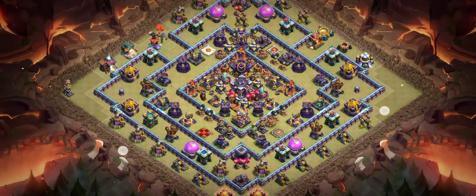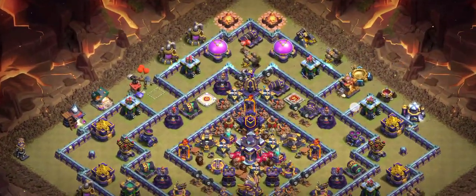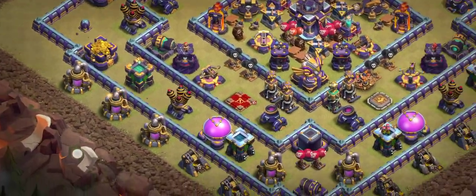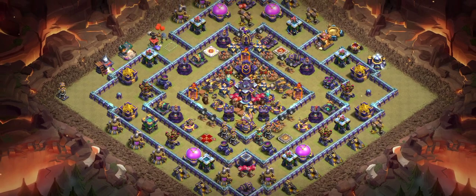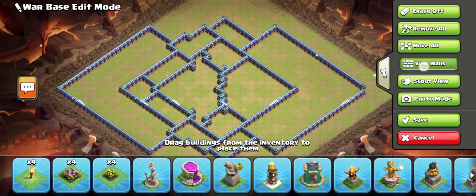Base number three is another really good nasty ring base. You can see the design in front of you. On the big side there's a single inferno, scattershot, king, cannon, and archer tower. If you try this base it will bring you one star. I recommend super minion with archer for this base.